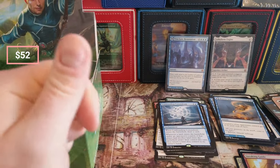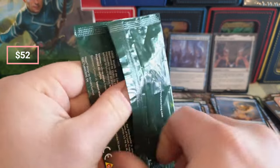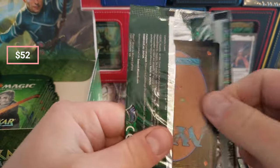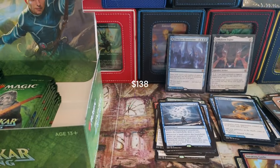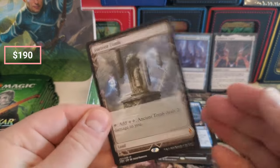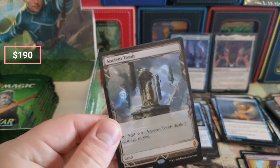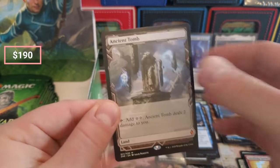Let's go ahead and crack this box topper right here and see what we get — this is where the value is at. If we pull an Ancient Tomb I'm just gonna flip out. Boom — Ancient — oh my god guys, oh my god, no way, no way! Oh my god!